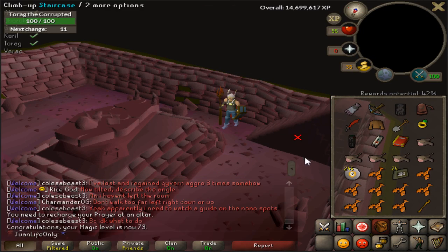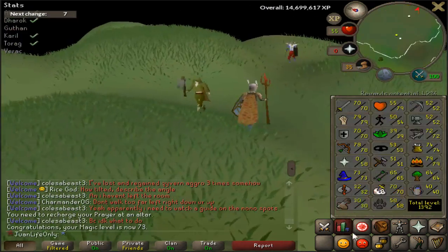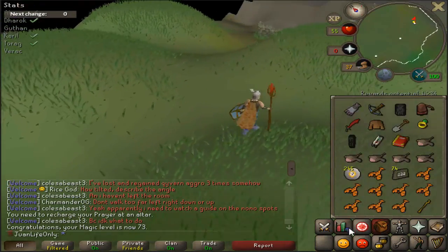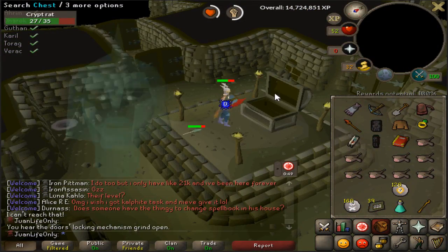Nice, 73 magic guys! I was training at dust devils a little earlier and got myself a bit of money, which helped me get to 73 magic. Pretty cool. I definitely need to get all these stats as high as possible alongside my melee stats, so Barrows is a nice way to do that.